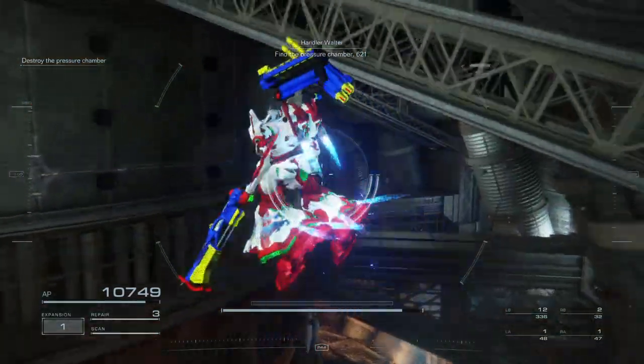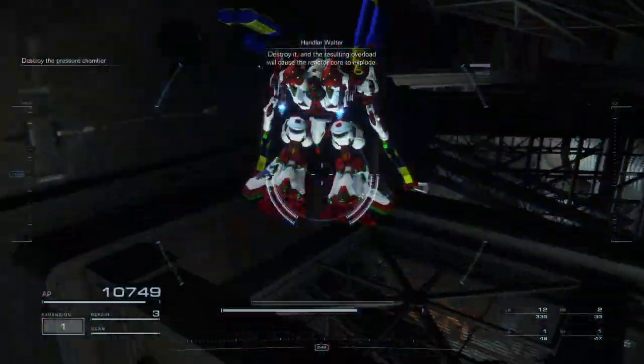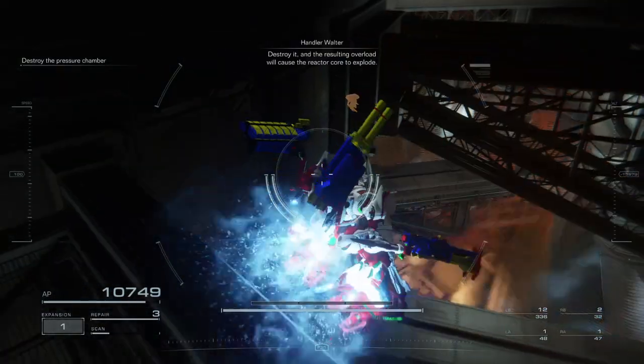Find the pressure chamber 6-2-1, destroy it, and the resulting overload will cause the reactor core to explode.